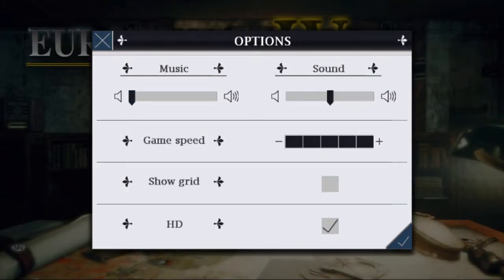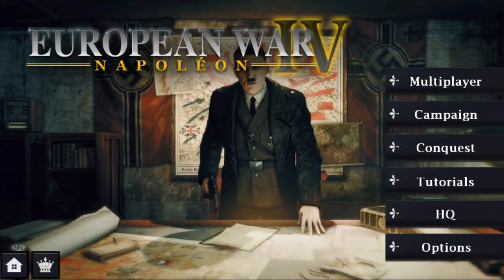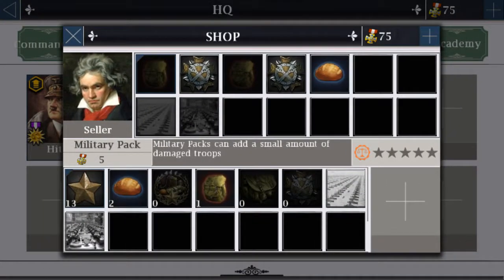What's up guys, let me turn down the music. My eyes are so blurry. Okay, so this is the World War 2 mod — let's go to HQ and start out there.